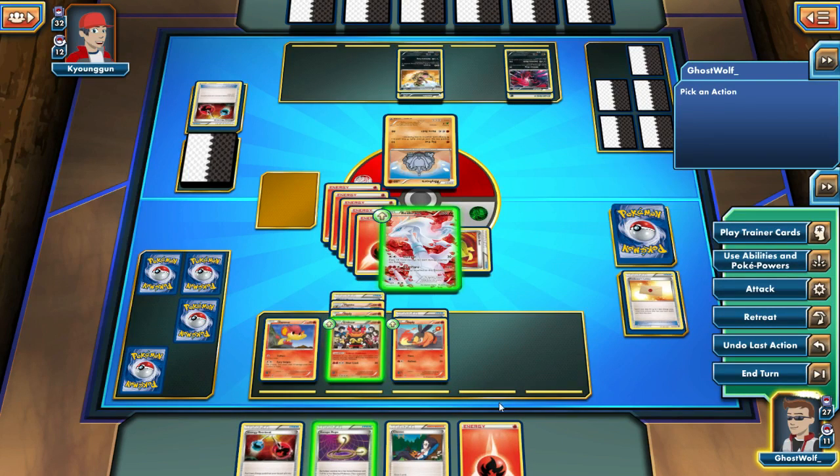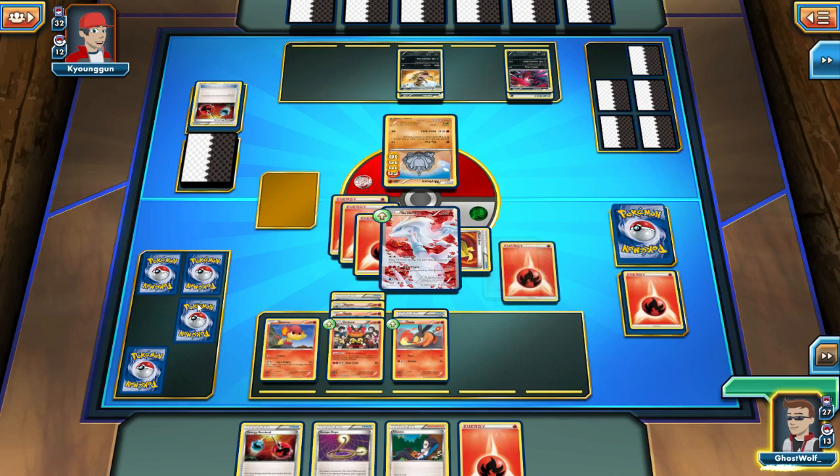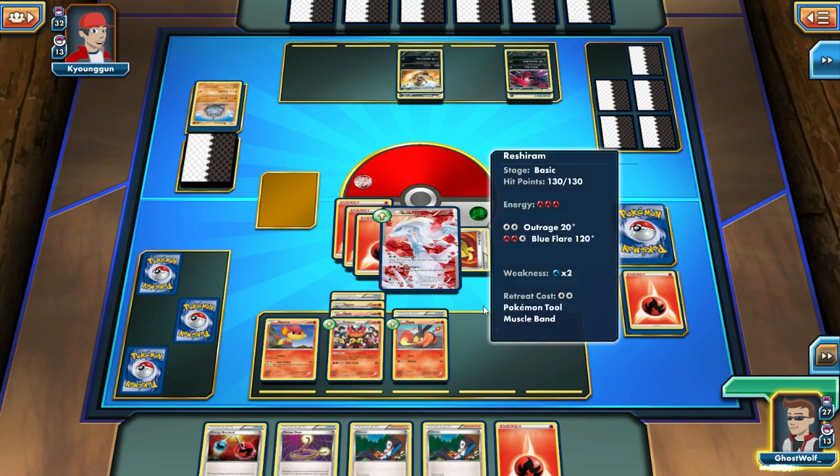Alright, there's five energy — one, two, three, four, five. So I can use two turns with that. That's enough energy for now. We'll Blue Flare and then we can Blue Flare whatever he sends in. And some more sharing cards — nice.